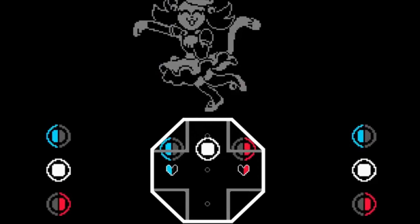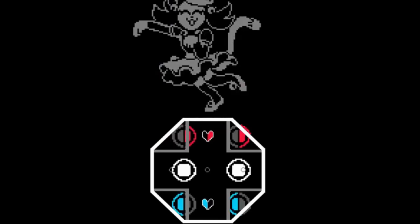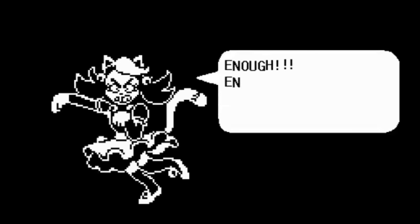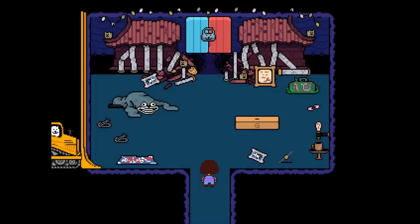After you return to the room when you beat Mettaton on the Nintendo Switch version, there's a unique battle with Mad Mew Mew, which contains a special soul to demonstrate the power of the Joy-Con controllers. Mad Mew Mew is actually Mad Dummy's ghost, as after you fight Mad Dummy they go on to possess the Mad Mew Mew doll.